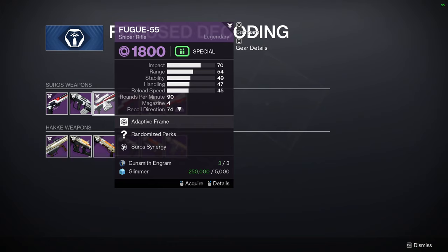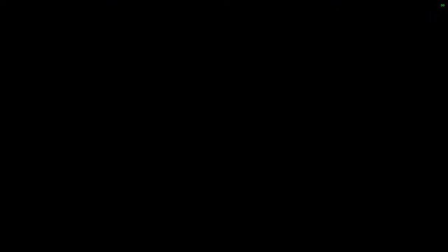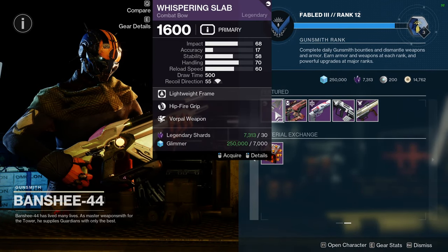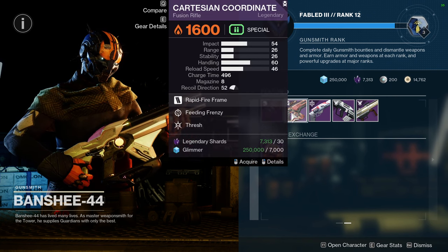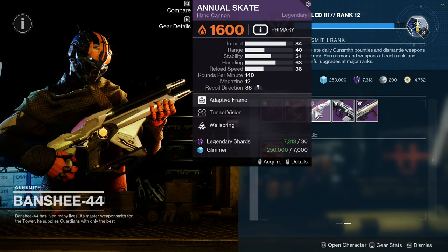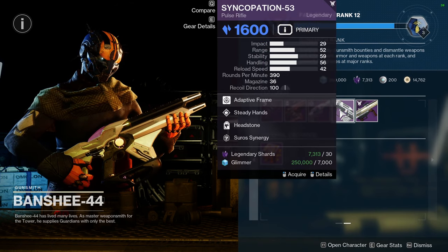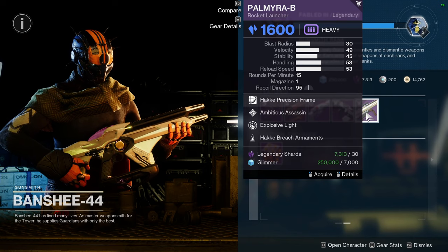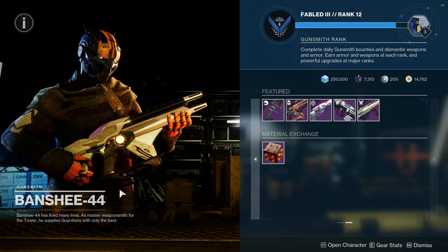Fugo — sniper rifle, it's an adaptive. Whatever. Let me know what you guys are going to be picking up for that. But for the other weapons, we're going to have Whispering Slab with Hipfire Grip and Warple. If it wasn't hipfire, I'd tell you to pick it up. We have Cartesian Coordinate with Feeding Frenzy and Thresh — I would say ignore this. Annual Skate with Tunnel Vision and Wellspring. Syncopation with Steady Hands and Headstone. And then Palmyra with Ambition Assassin and Explosive Payload. So that is it for the weapons for Banshee.